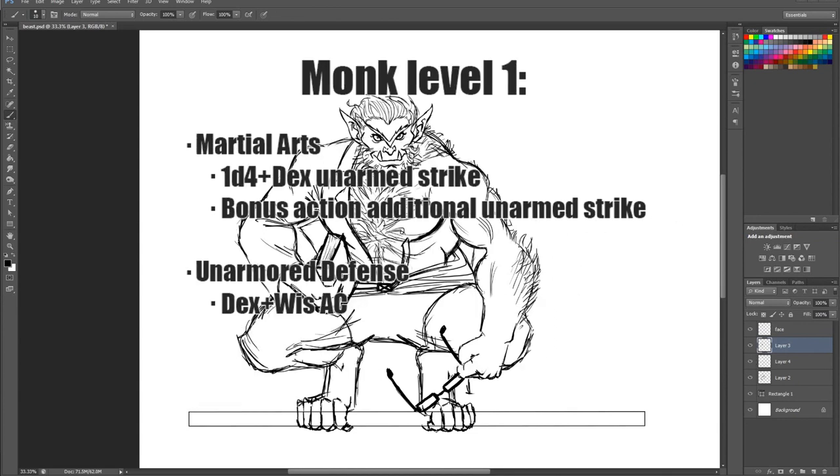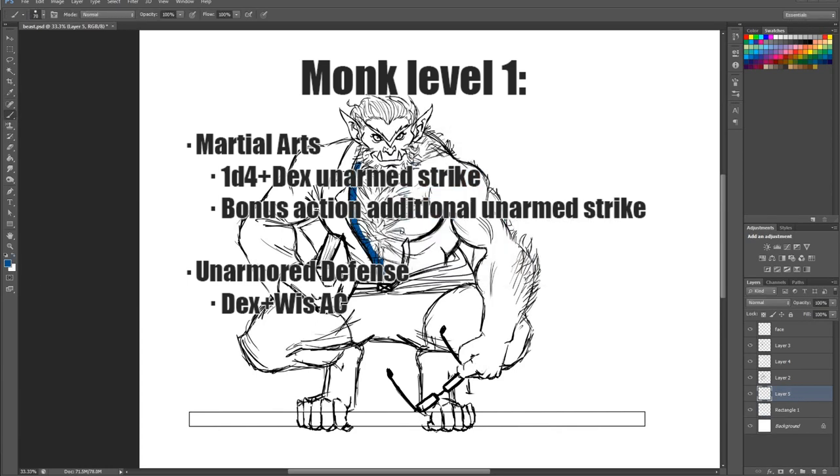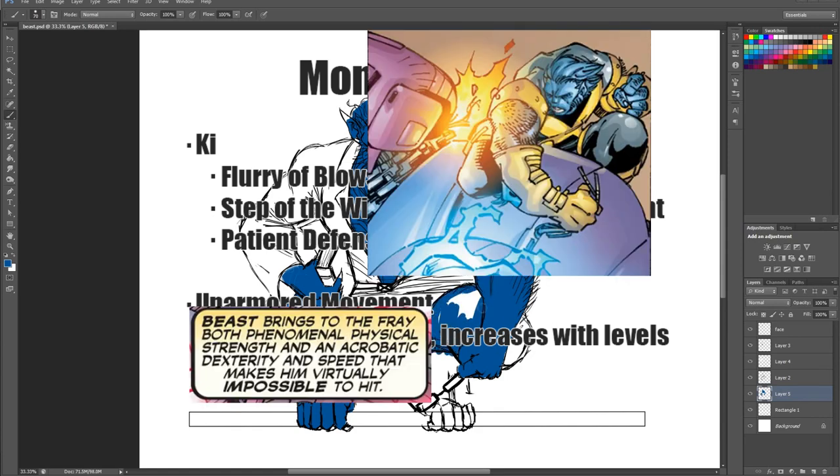Cobalt Soul Monk. A Cobalt Soul Monk is a highly educated and analytical brawler, equally at home on a battlefield or in a library. Cobalt happens to be blue as well. Monk level 1: Martial Arts and Unarmored Defense — Beast is perfectly at home in fights equipped with nothing but a bathing suit. Monk level 2: Ki and Unarmored Movement — stick and move with fantastic brawling and mobility.